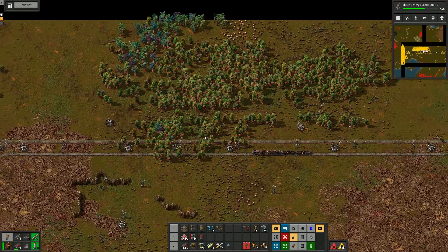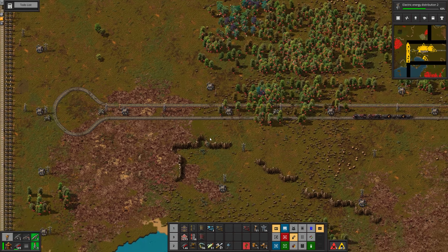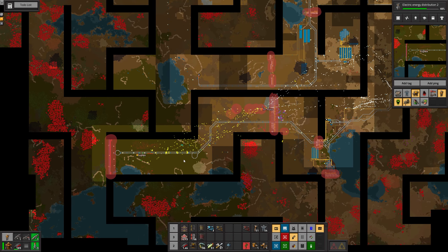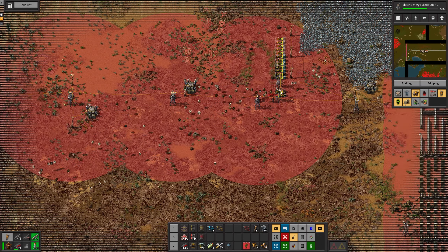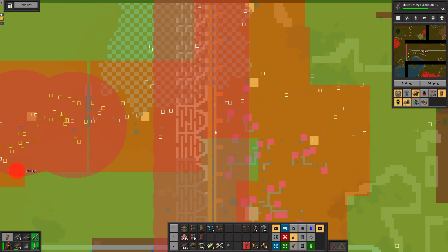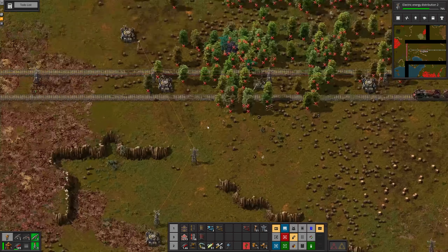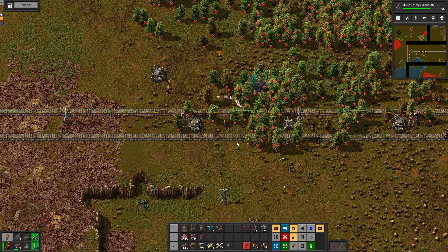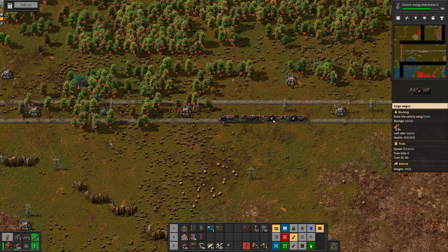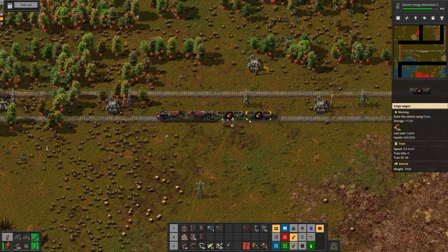I've got about one and a quarter wagons. Where is all the wood being deposited? Right beside where I am there is an active provider chest. All these bots are going all the way over there. I've got a wagon full and then about another quarter of one, so I'll head over there and grab whatever we have in the chest so far.